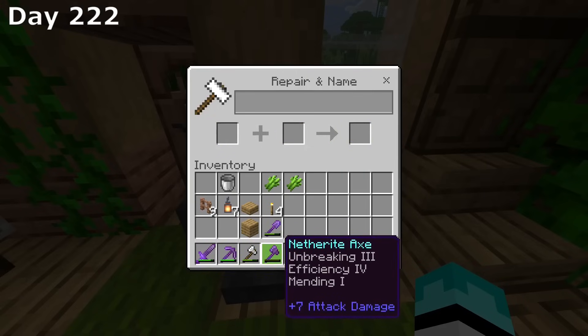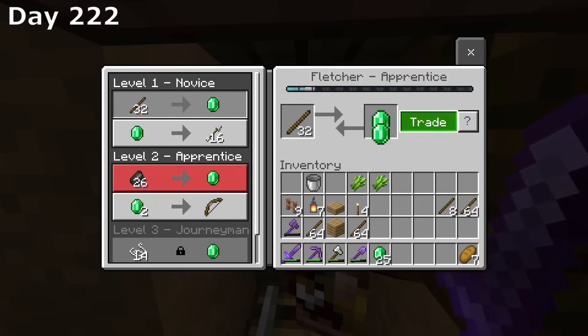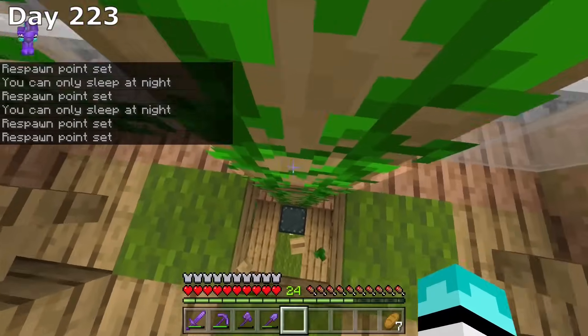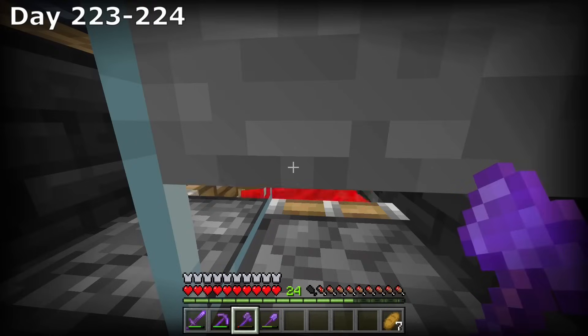It was now time to start trading with villagers to get emeralds so I can get some mending and unbreaking 3. With the mending and unbreaking 3, I went ahead and put it on my axe. Afterwards, I used most of the extra wood that I had left to trade for some more emeralds. And in order to get more wood for sticks to trade for emeralds, I would need this axe to be healed. So I sat AFK at our spider XP farm for two days, healing our axe.